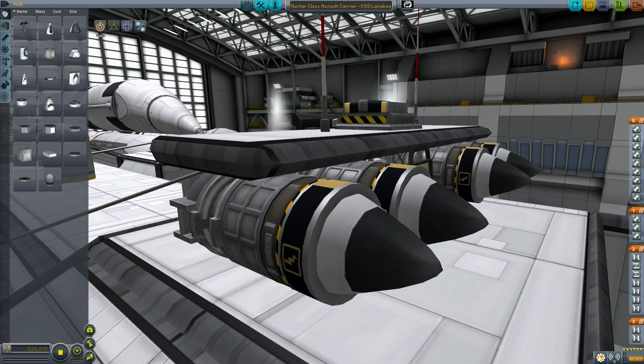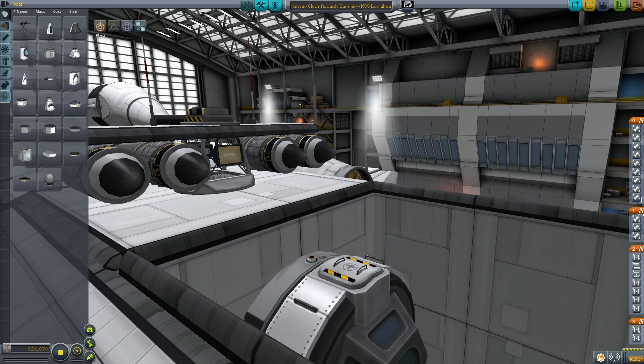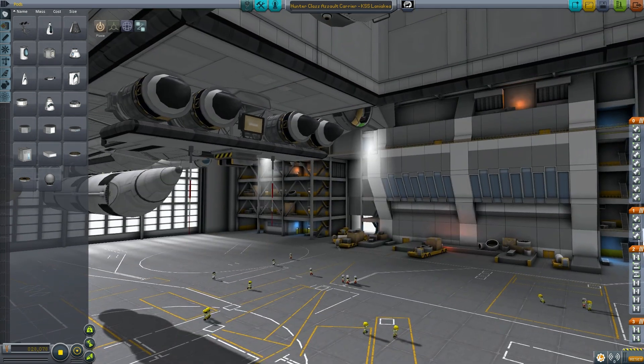The 16 Hanto Seeker missiles it's carrying are basically probes with batteries that can lock onto targets, powered by a single engine and a little fuel tank. They're more or less spaceships in their own right. They have extreme range. I believe Hanto means hunter in Japanese, which is rather appropriate.